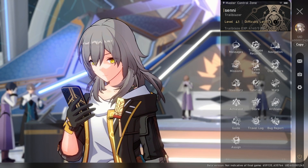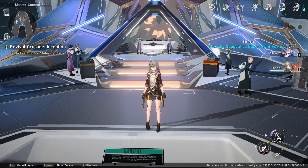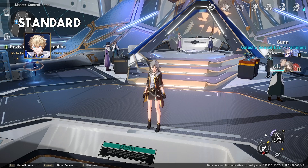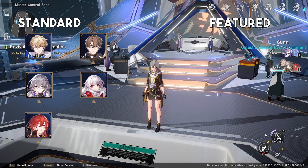There are your standard banner characters and your featured banner characters. Standard banner characters are on a permanent banner. Right now there are five standard banner characters we know about — this could change for release, there might be more added — and there are six featured characters. The standard banner characters we know about are Gepard, Bronya, Himeko, Welt, and Clara.